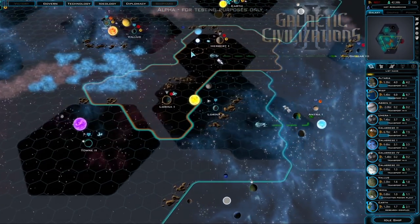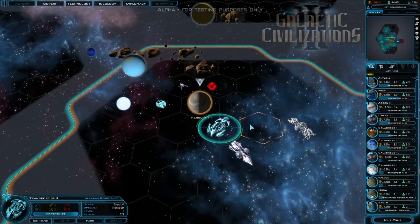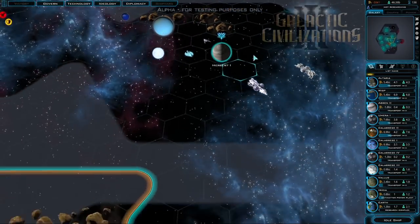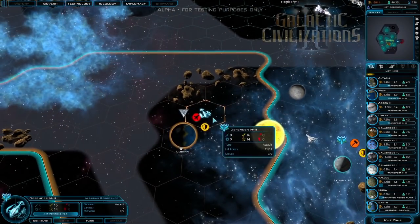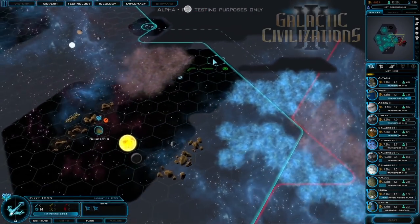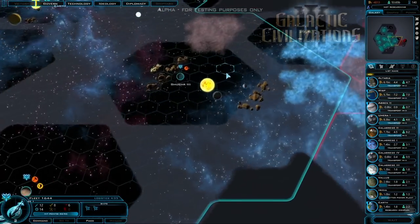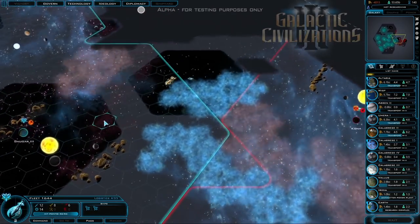Painting the galaxy blue is amusing, but it's also worth talking about what I'm not showing in this video. Diplomacy is a huge part of the game, but it's not implemented yet for Alpha. The freeform ship designer, the colony management screen, and more are still in development and will be added as Alpha proceeds into beta and finally release. Galactic Civilizations 3 is still a long way from launch, but we're very proud of the state the Alpha is in.